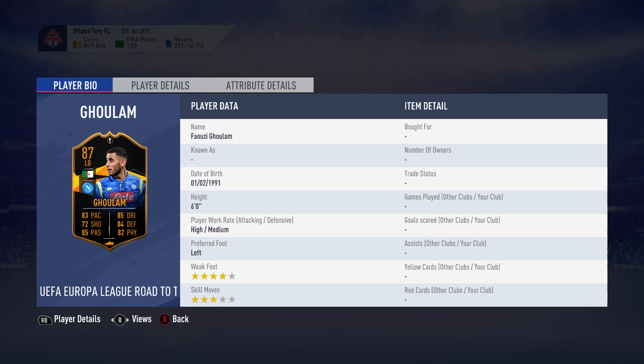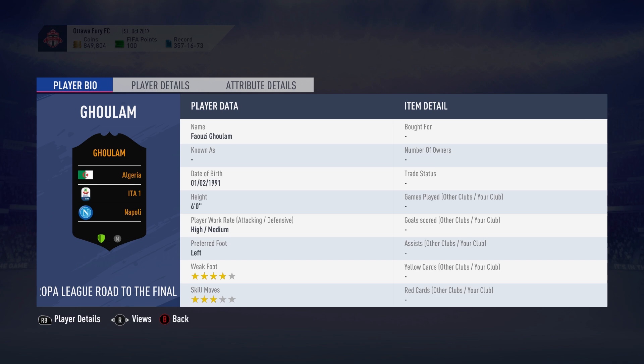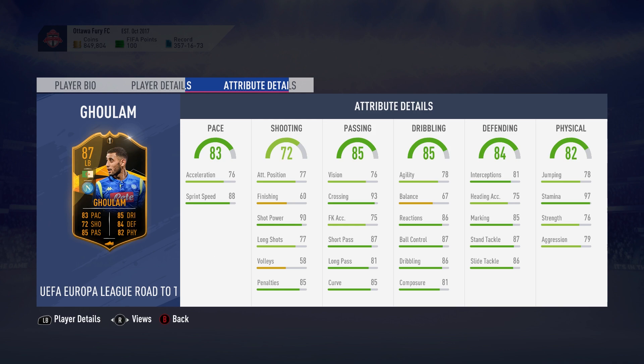What is up guys, welcome back to another video. We are looking at Ghulam's Europa League card today. This SBC I'm kind of torn on — it is a little bit expensive for what I would want, but it's not too bad. It is an 87 rated with a chance of an upgrade, because it is a Napoli card, so it's also very usable.